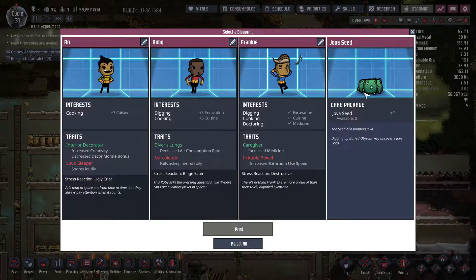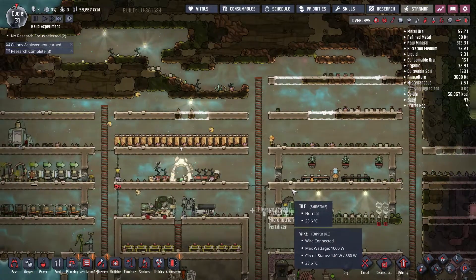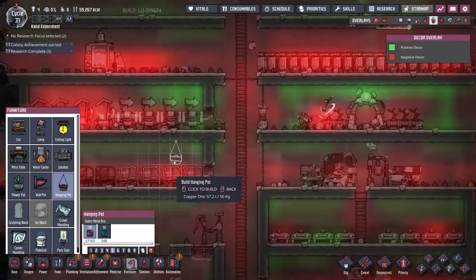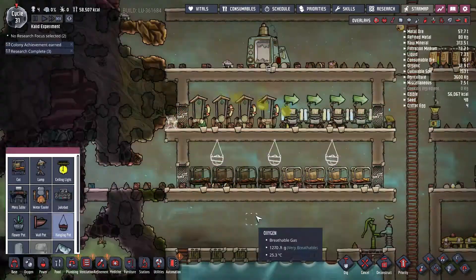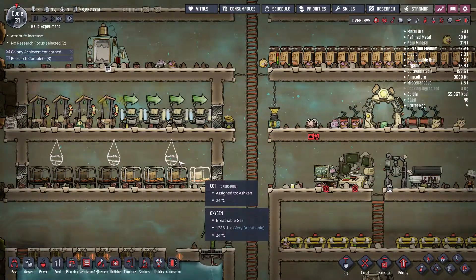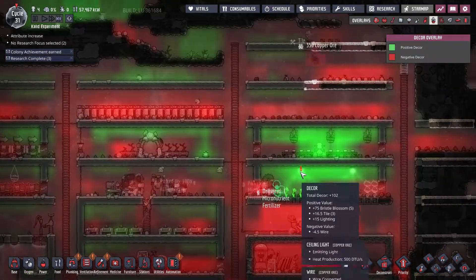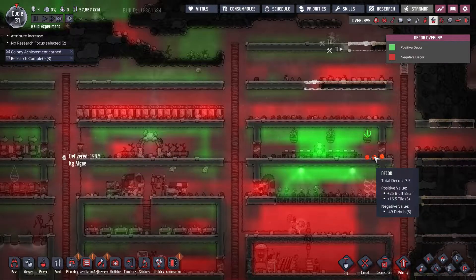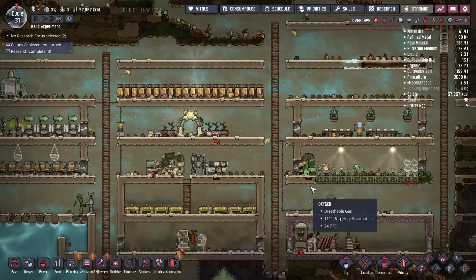We've got Joya seeds — those are little cacti that we can plant here and there to make the area look better. So I'm going to put hanging plants and place the Joya seeds here to improve this area's decor. Right now our decor is pretty terrible pretty much everywhere except near the lights. There's also a lot of debris on the floor, so we're going to find a way to clean that up, which will make everyone a lot happier.